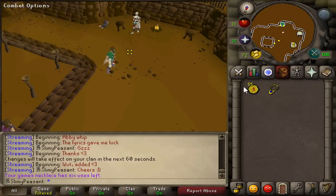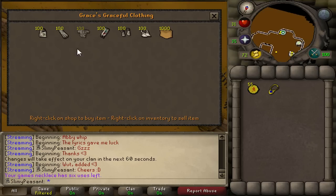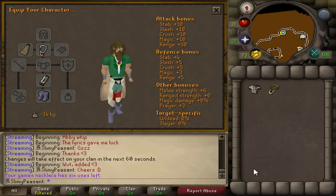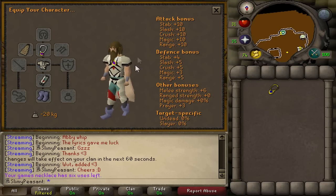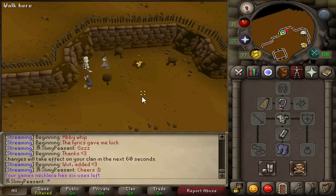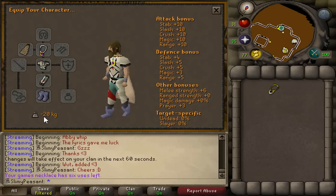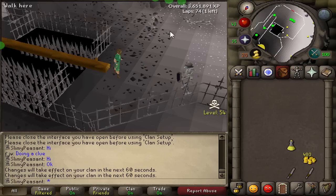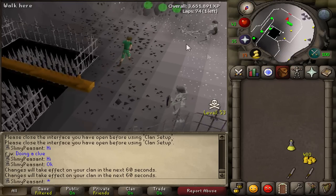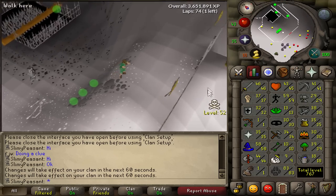55 marks of grace reached at level 52 Agility, 2.9k to 53. I can now purchase the graceful top. Let's put it on - I'm starting to look like a badass! That looks really nice. Weight reduction is minus 20 kg now. I'm heading to the Wilderness course but I won't take the graceful gear there.